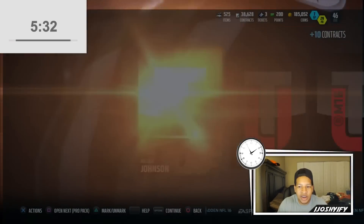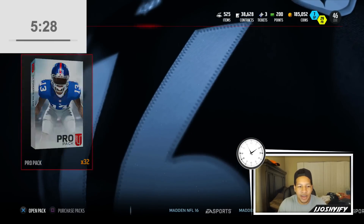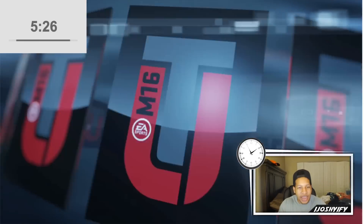We need a fullback, we need a kicker, we need a punter. Another cornerback — that's not helping at all. Literally, you're not helping at all.